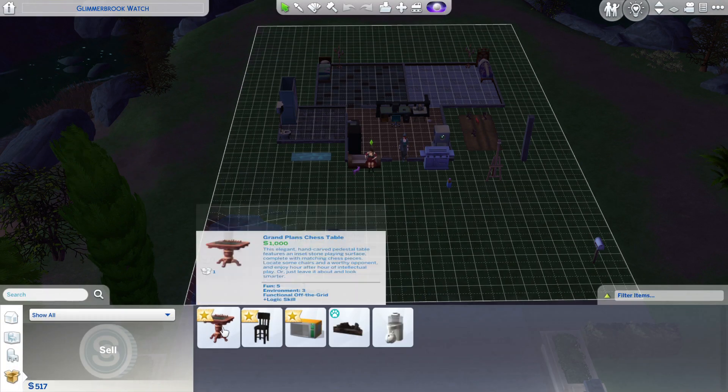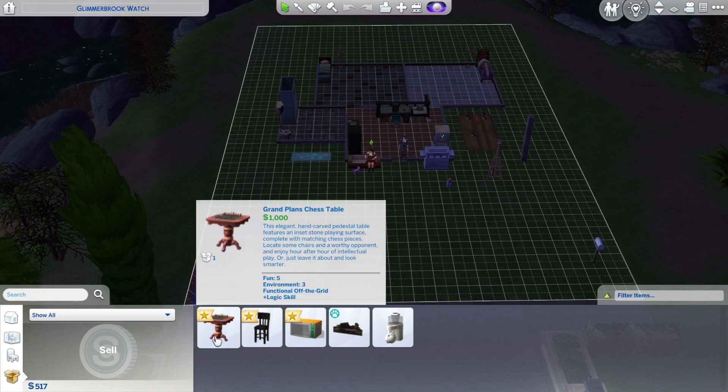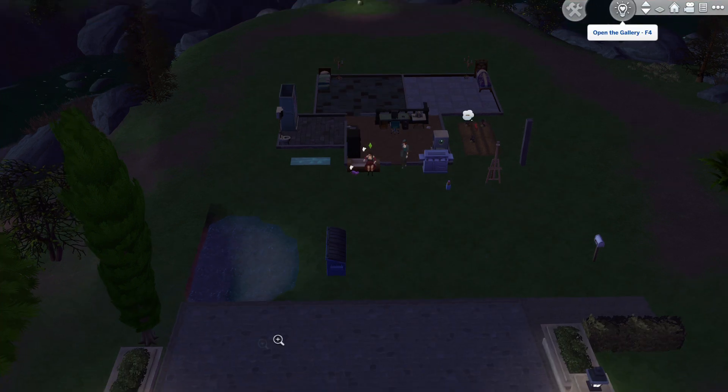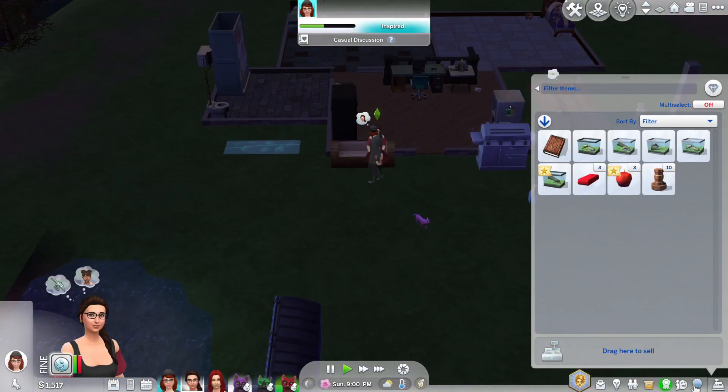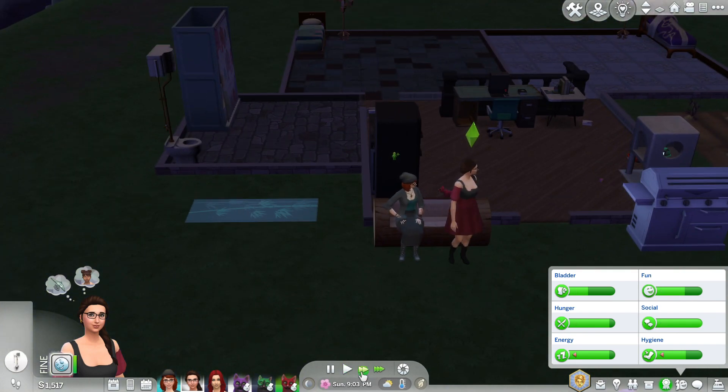We're at 517. We need a thousand at least to get ourselves out of here. I'm just going to check the household — Grand Plast Chester! Well, that's our thousand simoleons sorted out. So I'm just going to check her mood to make sure she's in a good enough state. Off to the toilet and then we're going to Forgotten Hollow.